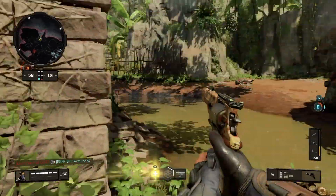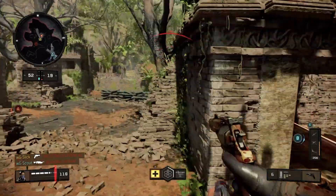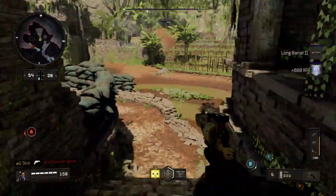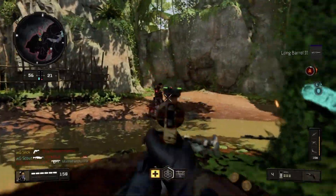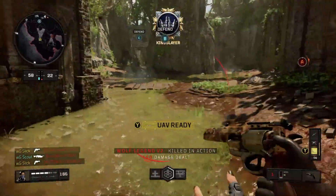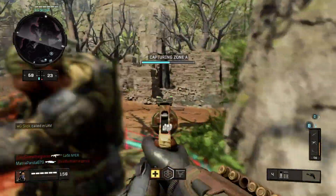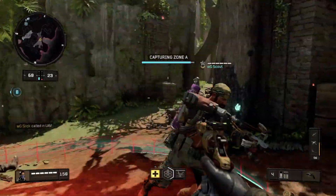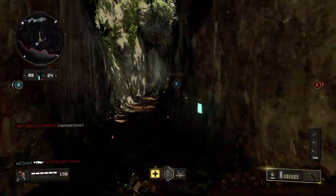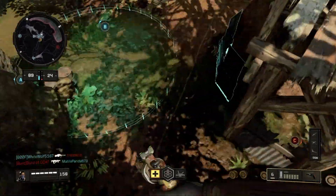Another way to use the tac deploy is in a revenge sense. There are a couple of times in this gameplay — I think once on Seaside — where you see me throw up the beacon on B domination knowing I might get killed. I cap enough of B dom, someone kills me, I revenge spawn right there, kill him, and finish the cap. So if you're in a risky position, go ahead and put the tac deploy beacon down — it's basically a second life, respawning you right back there. You can almost treat yourself as having 300 health.